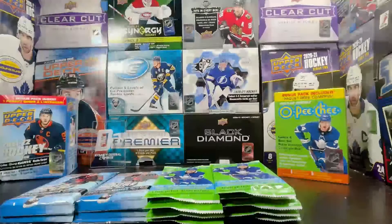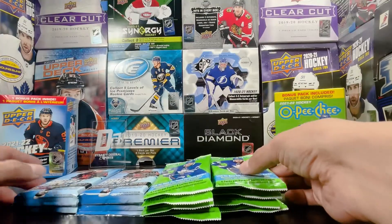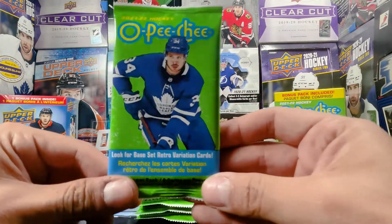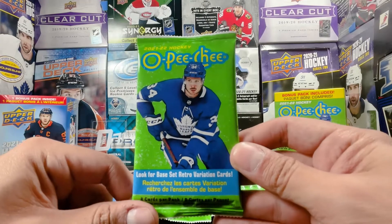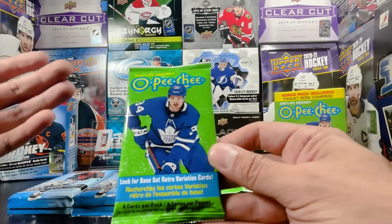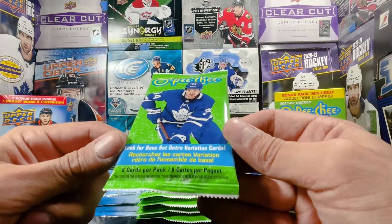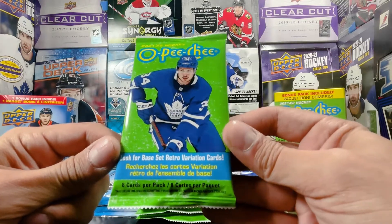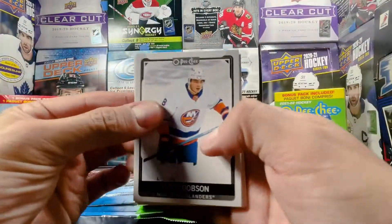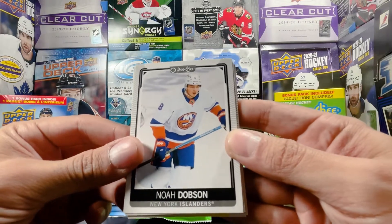Got a bunch of packs here and I'm pretty excited — this is just gonna be a fun rip. Hopefully we hit some fun stuff; I'm looking for Krill and Caprice-type cards, that'd be nice. Let's start off with the OPG — we haven't opened any of this on the channel. This is 21-22 OPG, not platinum, but this is basically what platinum will look like in about four years when it comes out. Eight cards per pack, looking for the base set and retro variations. There's a whole bunch of Krill cards in here — let's do it. And that's what the base design looks like; pretty much what OPG Platinum will look like, all chromed out.